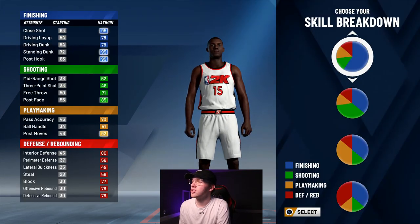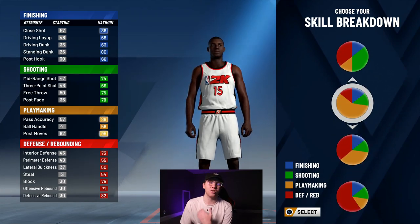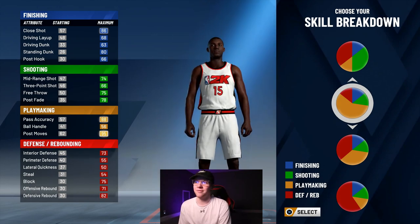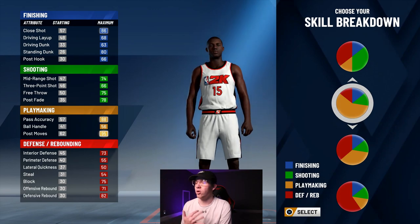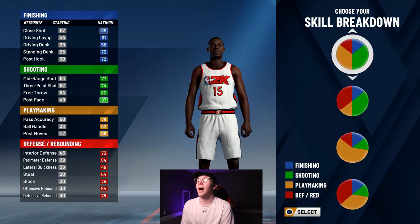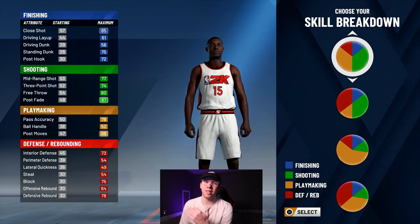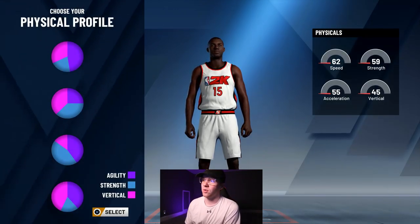So what you're going to want to choose here — a lot of people might think you just want to choose the primary playmaking because Jokic is a great playmaker and your post moves is like a 95, but if you do this you're kind of lacking on the three-point and post fade. Jokic is dominating the post, so in my opinion the best one for him is going to be a mixture between playmaking and shooting. If you do this you're going to get a good fadeaway and good post moves.